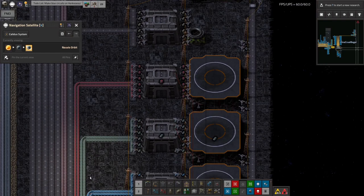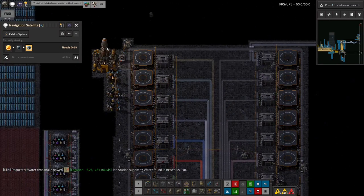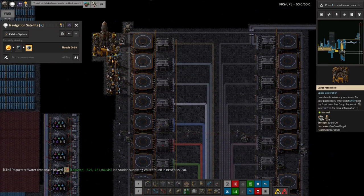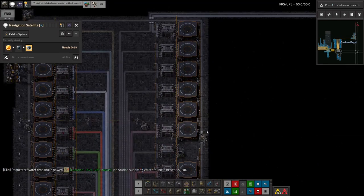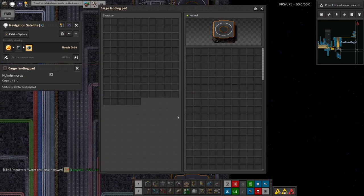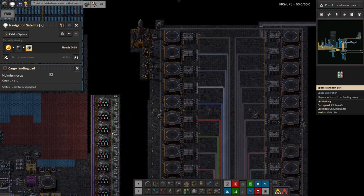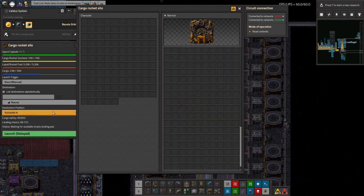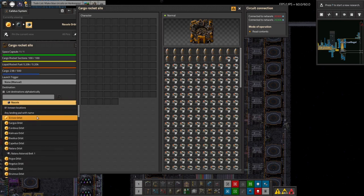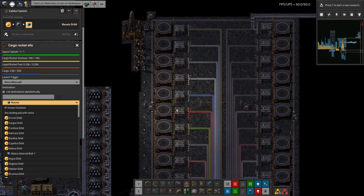I've actually started doing a bit of streaming as well, which is quite nice — it means when I'm playing I have people to talk to, give me suggestions, and tell me when I've done something dumb. Also to tell me things I didn't realize about the game. One very useful thing I learned: you can set up a landing pad, give it a name, and then tell a rocket to launch to any landing pad of that name rather than a specific planet or orbit. So looking at this rocket for example, I can choose a planet destination, or alternatively I can say 'any landing pad with name' and pick a specific landing pad name, and it will go to whichever planet has a landing pad of that name that is currently empty.